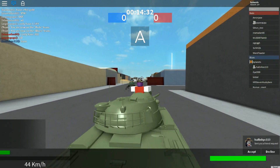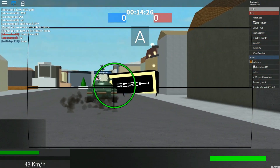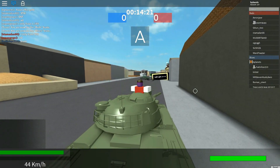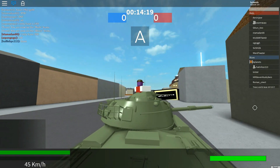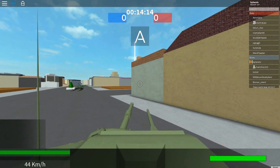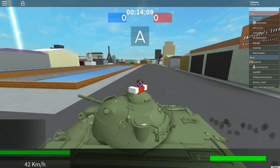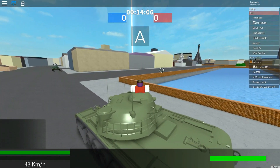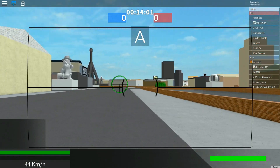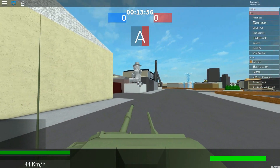Second of all, its armour is not good — it doesn't have very good armour. Third of all, its gun, even though it's got good alpha damage, it doesn't have the best alpha damage — not like the E50 or the STB-1. Also it's not the quickest; it's actually one of the slowest, if not the slowest, out of the high tier medium tanks. So this is why this tank is at number 9.